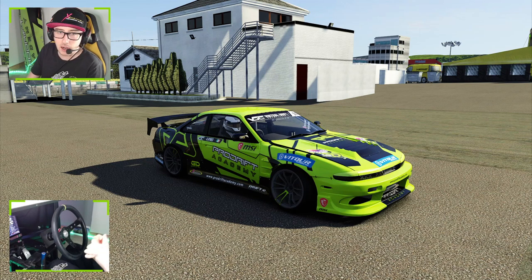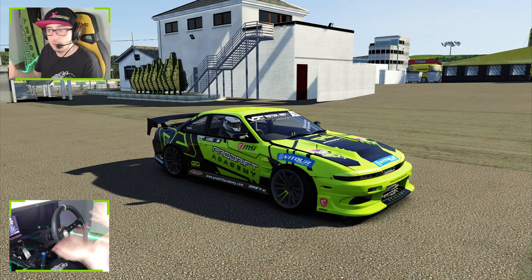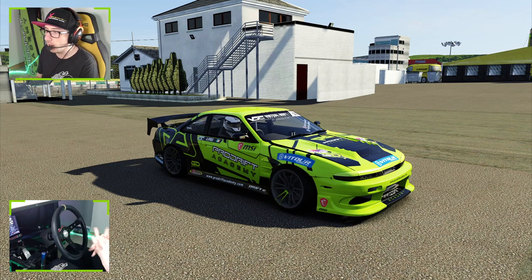For the second car on this list of pro cars that I really enjoy driving is the Prodif Academy S14 Zenki, the Virtual Drift Championship version of it. This car actually got me my first Virtual Drift Championship win and has great memories. It's a true replica of the real life car. This version has a different engine — it's got a VR38 — with way more steering angle, a lot more grunt and a lot more grip. This thing is a freaking blast.